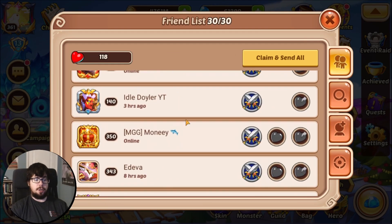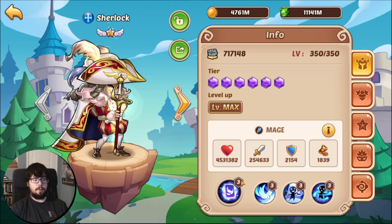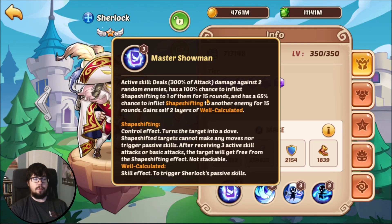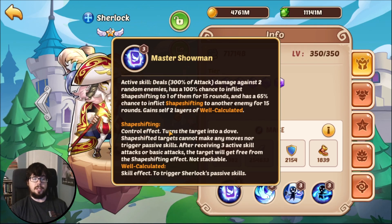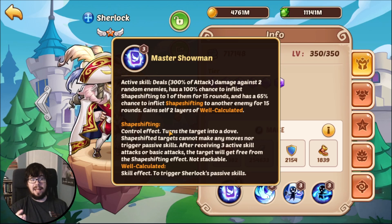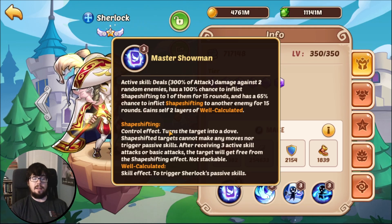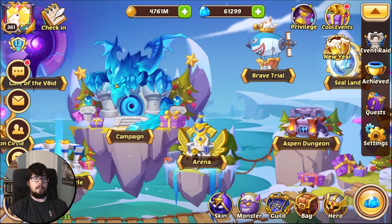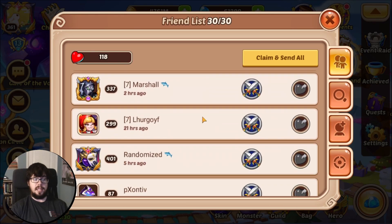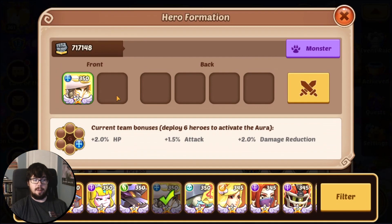So let's watch them in action. We're going to send my Sherlock, who has a control effect on both his basic and his active called Shape Shifting. Shape Shifting is a control effect that turns a target into a dove — they can't do anything, including trigger passive skills, and once they get hit by three basics or actives, they will pop out. If you've fought or used a Sherlock before, you know your opponents turn into doves. This is his control effect, and it is affected by everything else we're going to be talking about today.